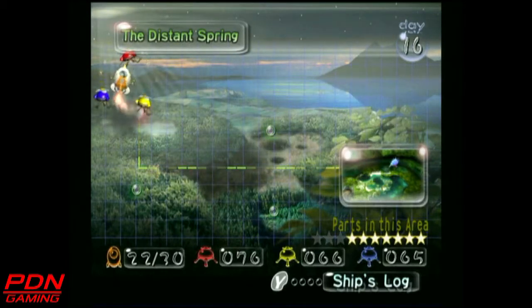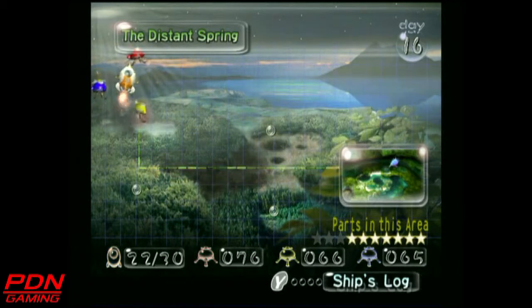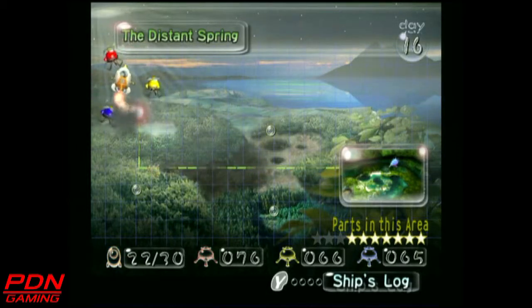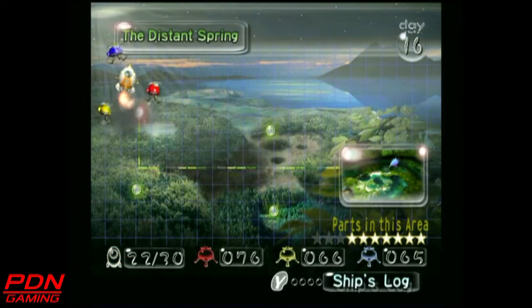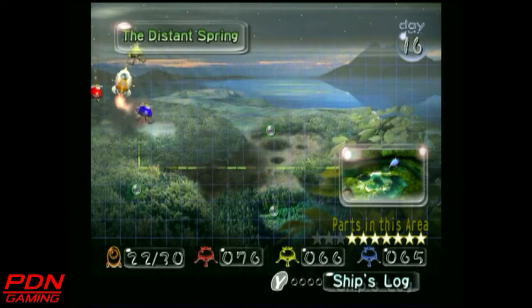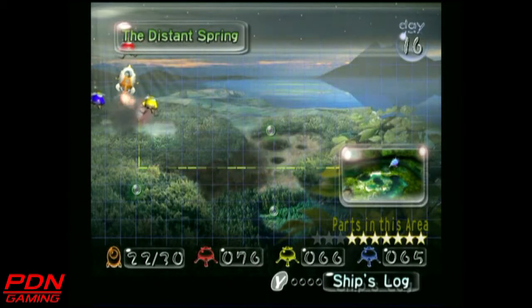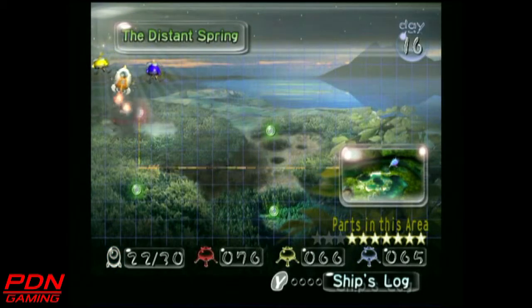Hello everybody! This is Punk Demon Neo, and welcome back to the Pikmin Playthrough. Last episode, we once again returned to the Distant Spring to collect one more rocket part — technically an optional rocket part — but I ended up collecting it because this is a 100% playthrough. We now have 22 rocket parts out of 30 collected, and just 3 rocket parts left in the Distant Spring.